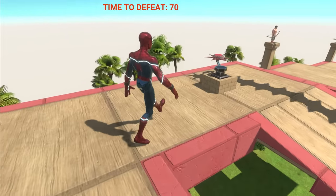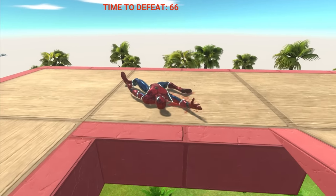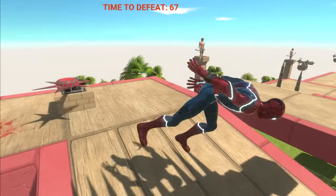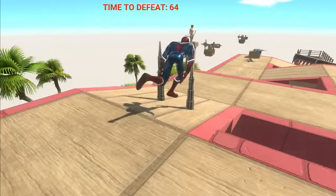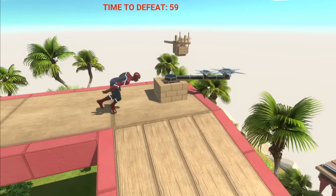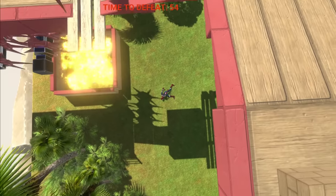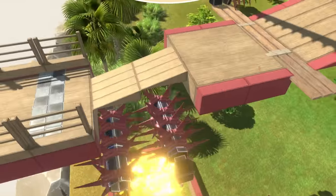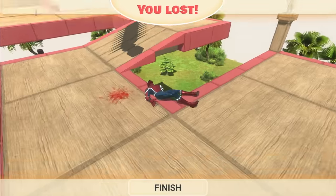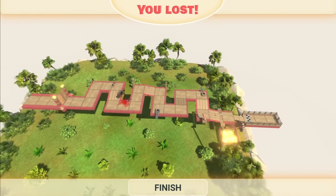So it looks like one hit from any spike is instant death for us. That is gonna make this really challenging. Why are you walking? This is not a map to be walking on! No! Not again! Yeah, this is gonna be a very challenging map. Run! Come on! Wait, he survived that spike! Maybe it's not instant death. Yes! So far so good. Come on, keep going. Massive arrows! What are you doing? Stop kicking the machine! You were so close to the end! If you didn't do that you probably would have won. You were so close. Come on Spider-Man, you can do this. No! Why did you just jump straight into the spike?